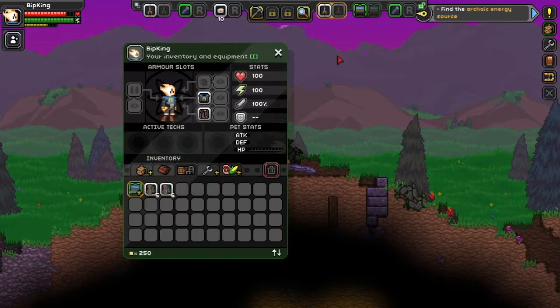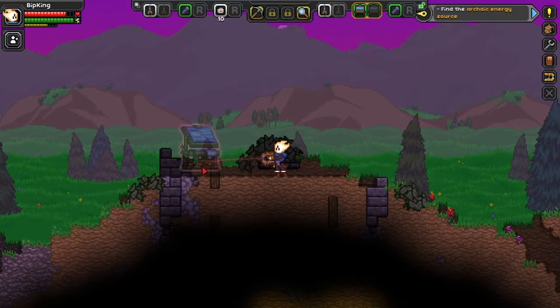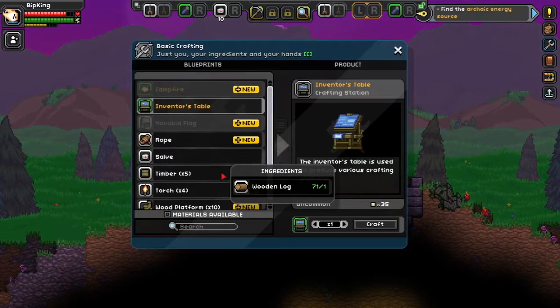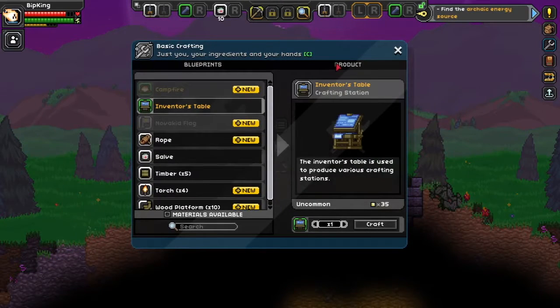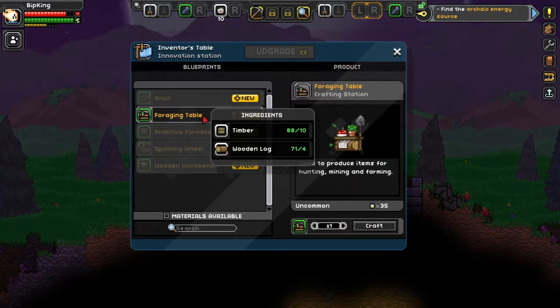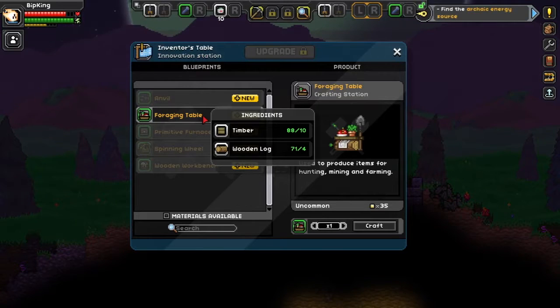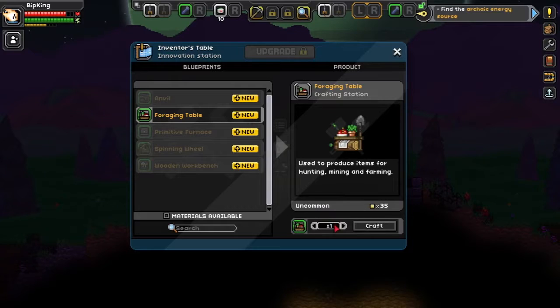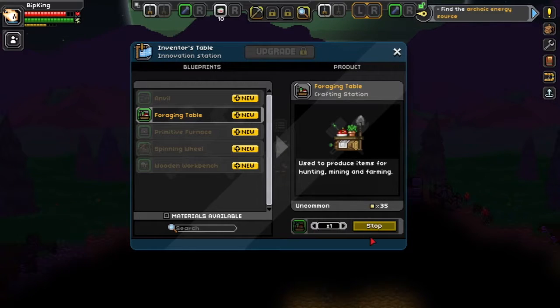We're going to pop it down — I'm going to pop it up here, just so that it's easier for me to put down. That seems good. Now I should be able to craft more things. Do I enter it with E? Foraging table — this is new. Used to produce items for hunting, mining, and farming. That would be very useful, because we are going to need food, which I'm guessing is this yellow bar here. I'm definitely going to make one of them.